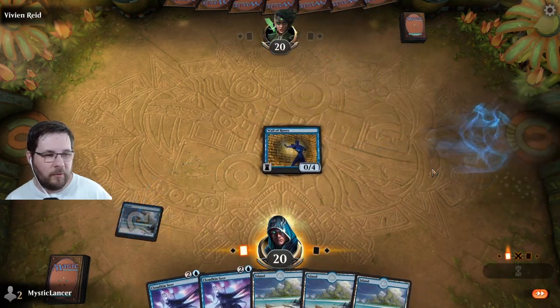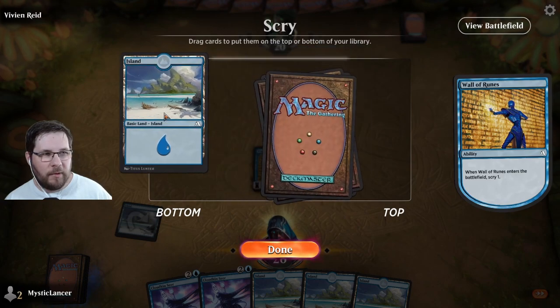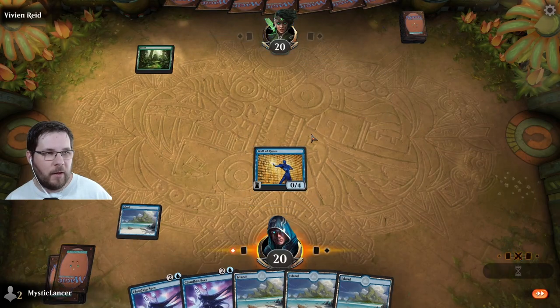Here, we're going to go ahead and play our island and play the only creature we can as we wait for the next turn. We don't really need another land right now, so we're going to go ahead and scry that to the bottom. You just click the card, move it to the bottom of the deck.